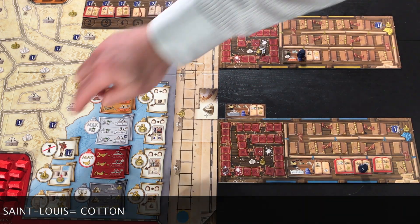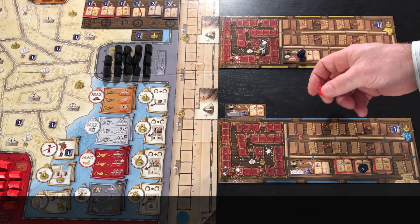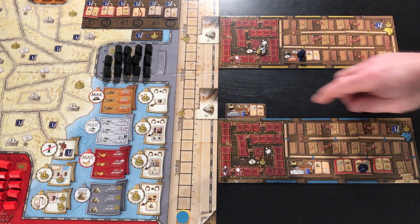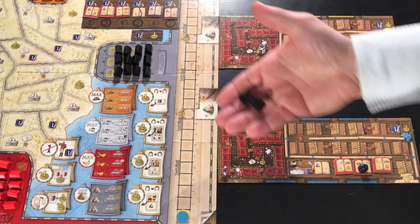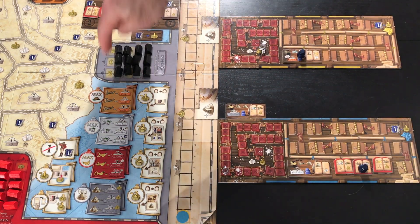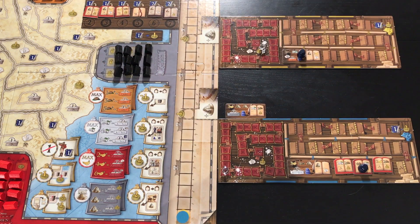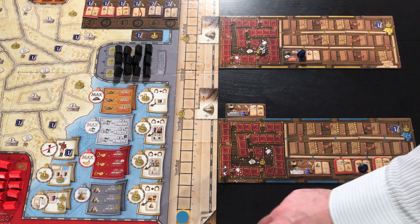The opponent's tile removes one building from Cape Town — a red building — that we will put aside as we will now be able to use it for the remainder of the game. We will do the same with the Mombasa icon on the starting tile. We will always remove the building from left to right, then from top to bottom. Following that, we will move forward 3 spaces his token on the appropriate track, as the starting tile indicates plus 3 on the Mombasa track.